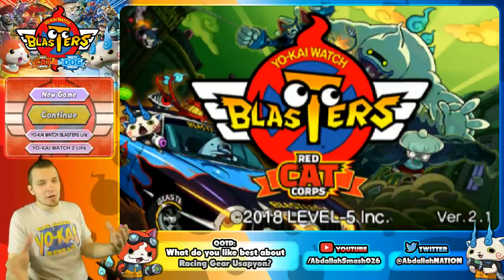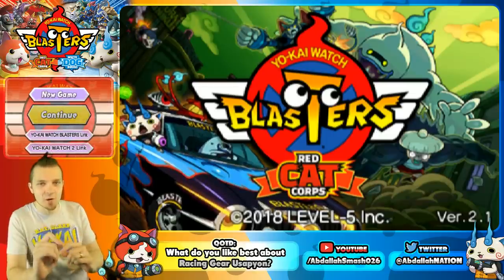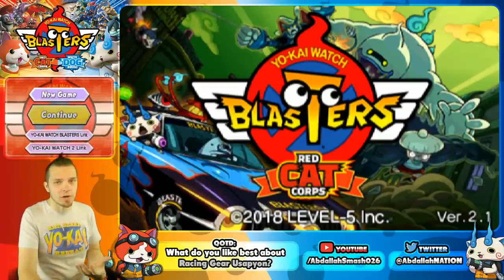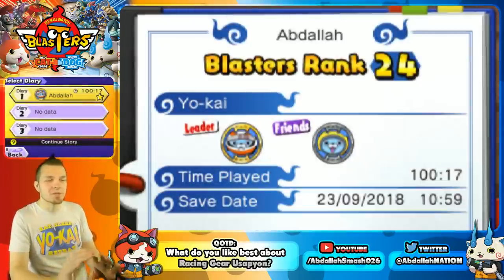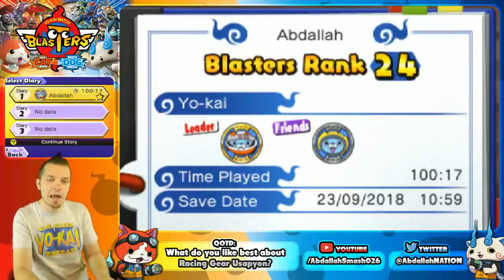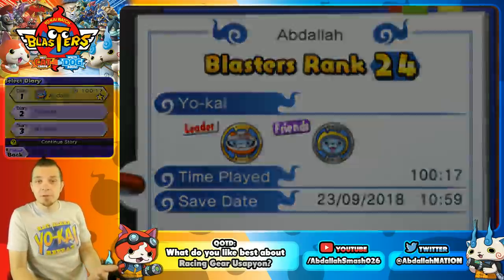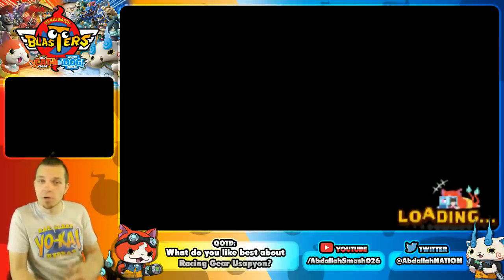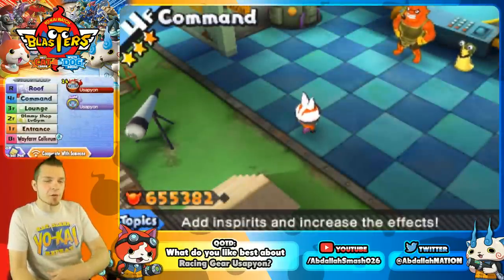What's happening everyone? It's Abdallah here bringing you guys a tips and tricks tutorial video on how to get the racing gear for Usapion in Yo-Kai Watch Blasters. This is not a version exclusive — it's going to be available for Red Cat Corps and White Dog Squad. By the end of this video you guys will absolutely know how to scan in a QR code to get this, and we'll show you the difference between regular Usapion and racing gear Usapion.